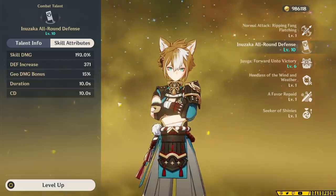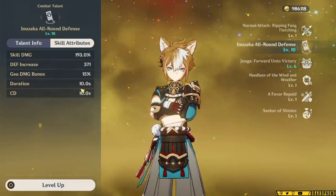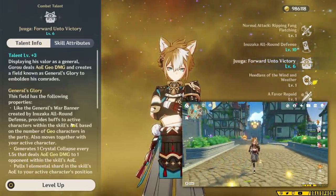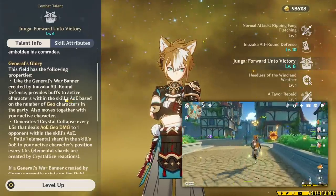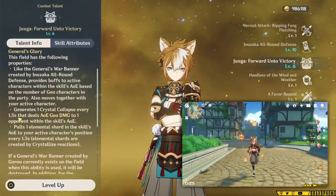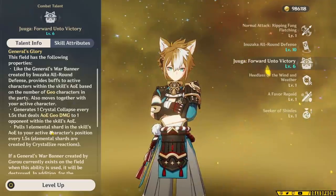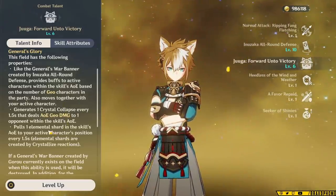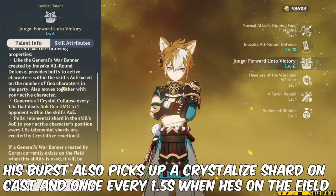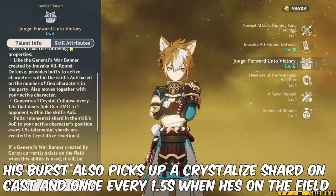Since his cooldown is 10 seconds, you can have it on the field very consistently. Goro's elemental burst is basically the same as his skill, except the AoE follows you around and does damage on cast and once every 1.5 seconds — so he's just dealing damage over time. If Goro's elemental skill is active when you use his burst, it removes his skill, so these buffs can't stack. Don't use both his burst and skill together. It costs 80 energy, which is really expensive, and it lasts for 9 seconds.